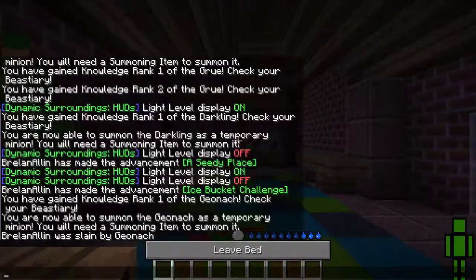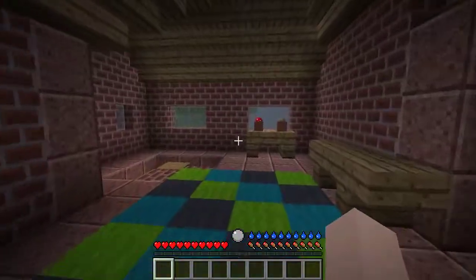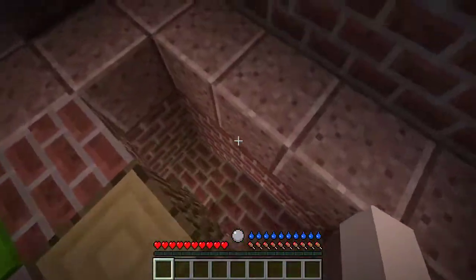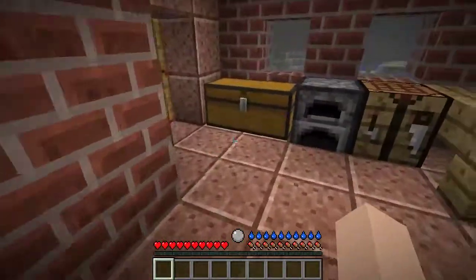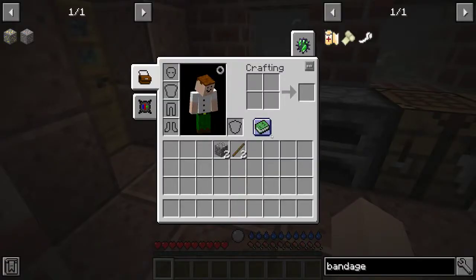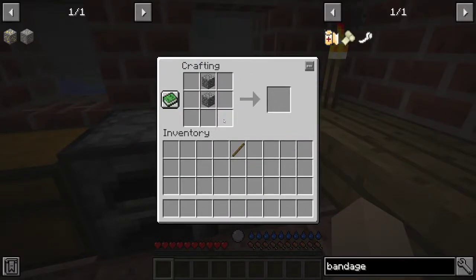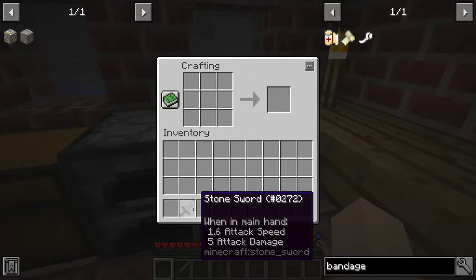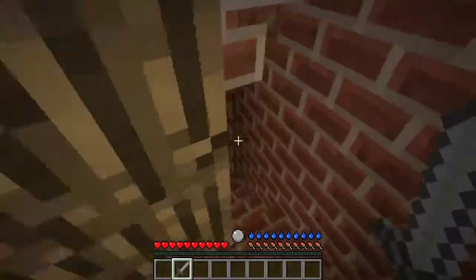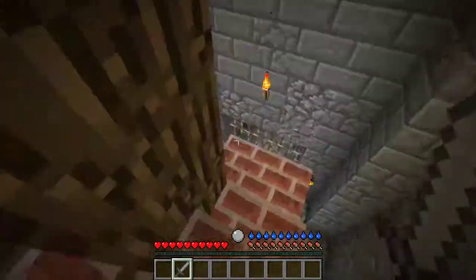Oh! Okay, first one is always rough — I was not expecting that. Let's grab our stuff. You know what, let's just make another stone sword. This is the Revenger Sword — it goes out to get revenge on the first sword that died.